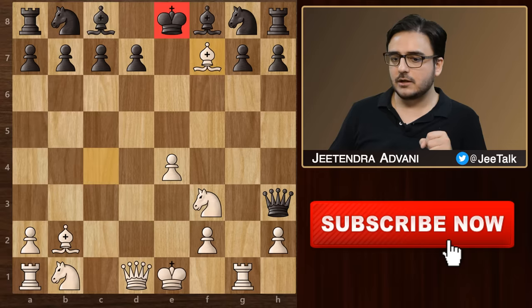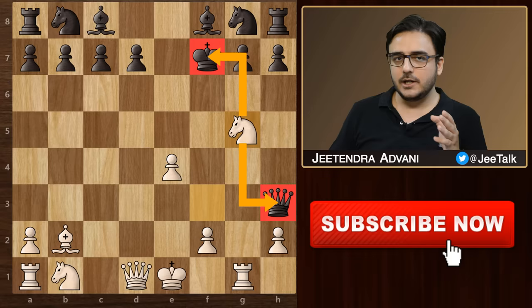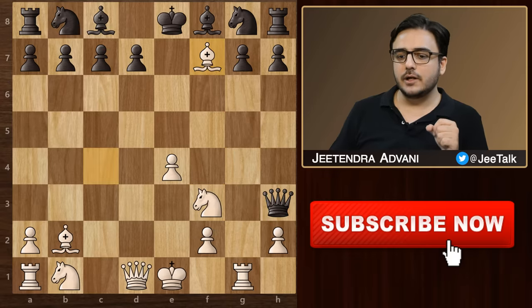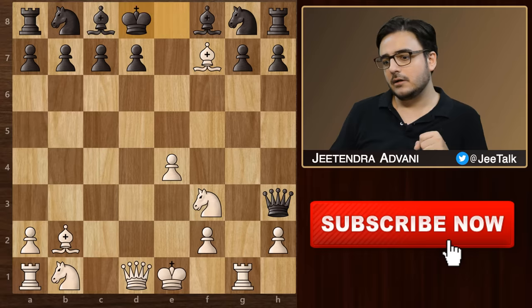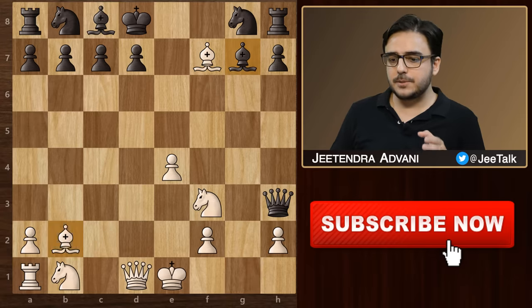Now we use the same idea: bishop takes f7 check. He cannot take the bishop because after knight g5, he loses his queen. Therefore, in this position, he will have to go for something like king d8. Then we have this brilliant rook g7 move, and if he takes the rook, we take his bishop and later we can also capture his rook.